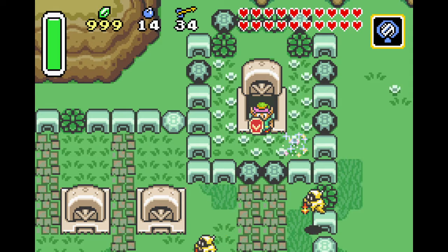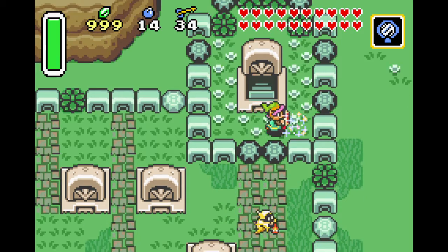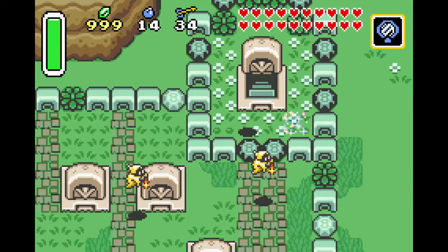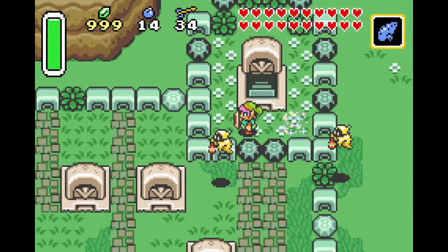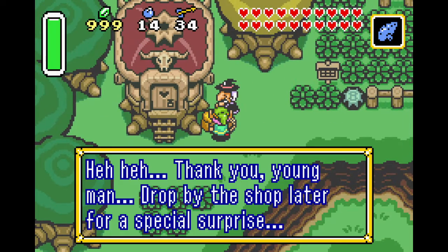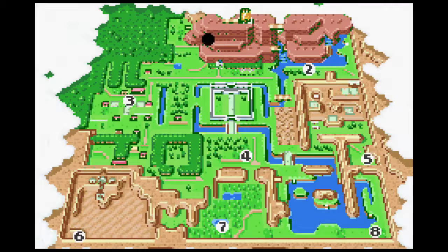That should be pretty much everything I wanted to get, except for one or two things. Should I save those for next episode? There's so much still. I'm not even gonna bother going back through here, because I actually wanted to go and see if my magic powder is done. My magic powder is still not done — are you serious? I might have to do that after the next dungeon. Maybe it's only after a dungeon that you can come back and get it. But that's fine, there's plenty of other stuff we can do here still.